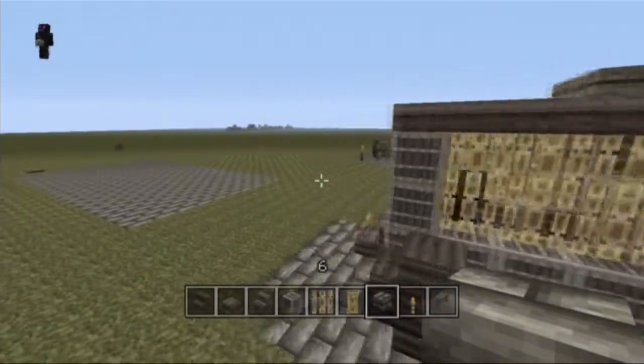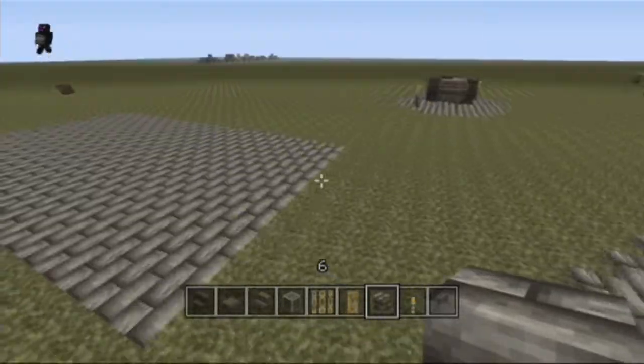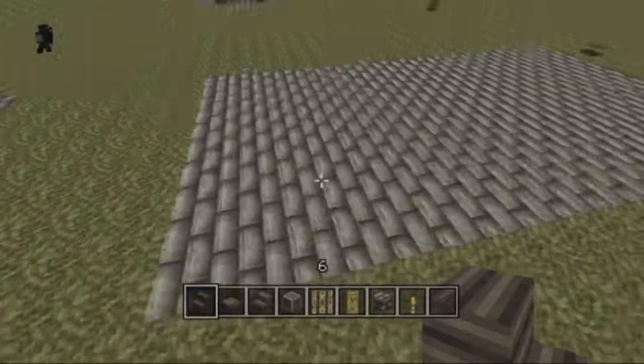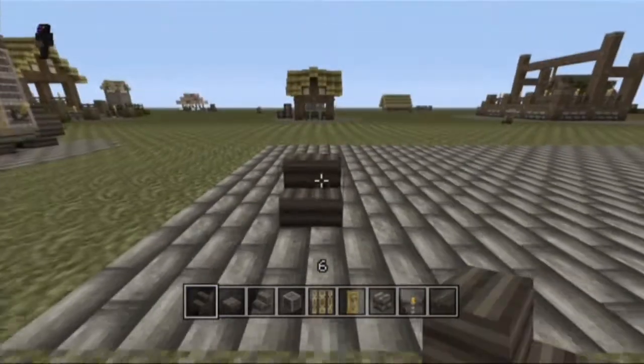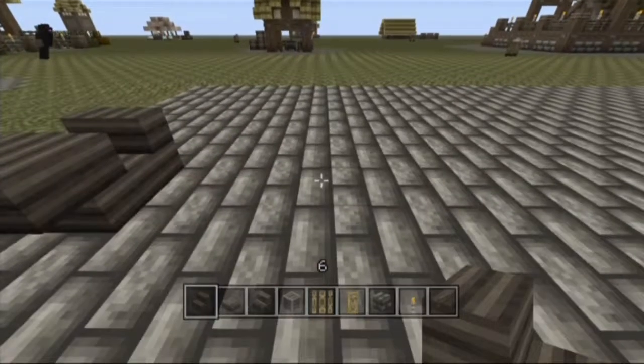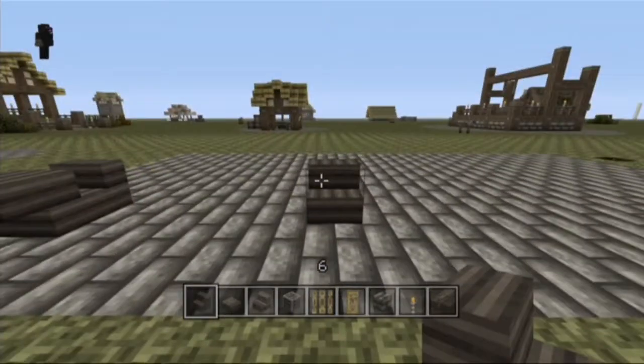It's pretty simple. You start off with your spruce stairs to make the wheels. You need to place an upside down stair here, then a gap of four, and then another one.